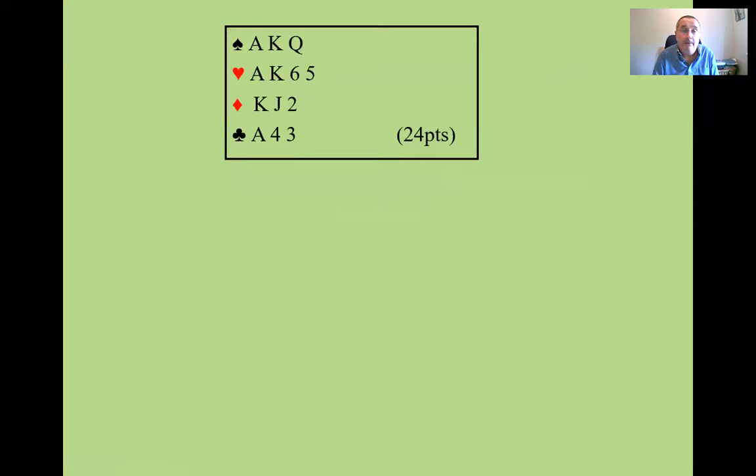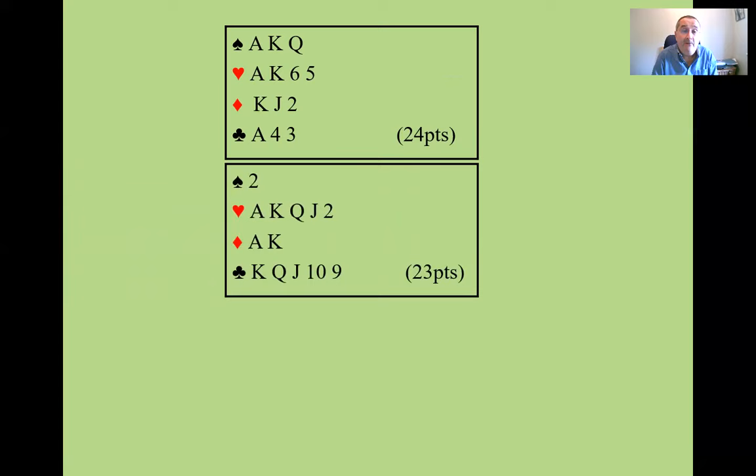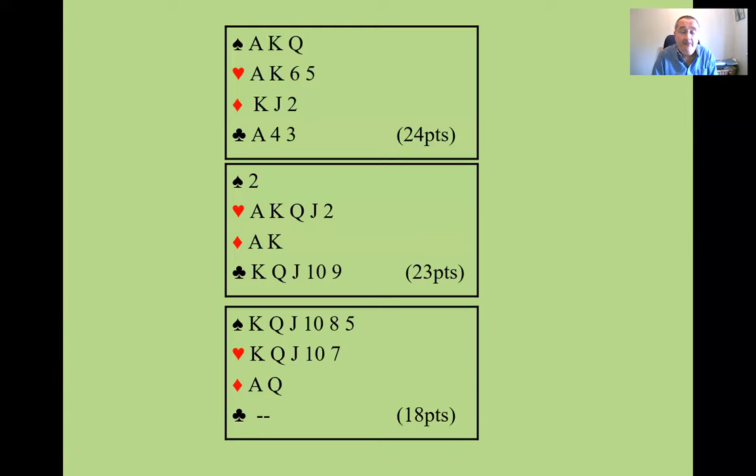Here are some examples of hands where you would open two clubs. Here's a balanced hand with 24 points — you'd open this one two clubs. Here's an unbalanced hand with 23 points, and again I would open this two clubs. Or even if slightly weaker — this hand is only 18 points — it's a hand where I want to be in game, either in four hearts or four spades, depending where my partner has the better fit. Even though it's not quite 23 points, I can pretty much see that I've got game in my own right.